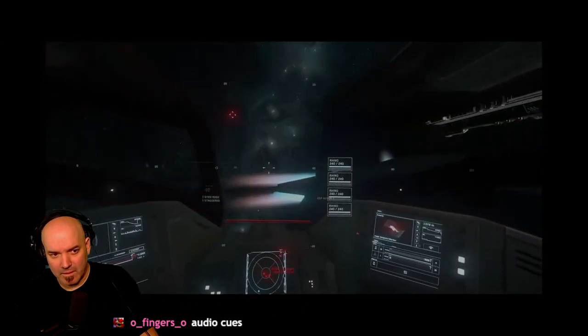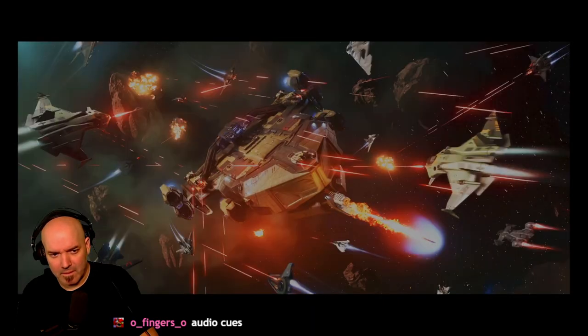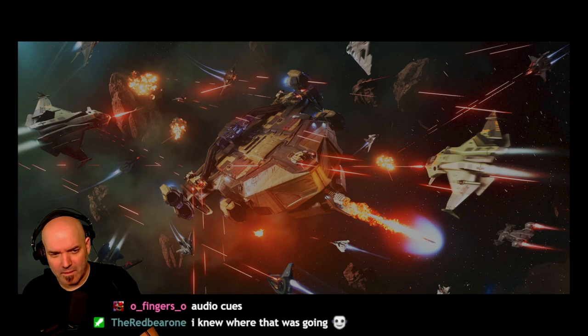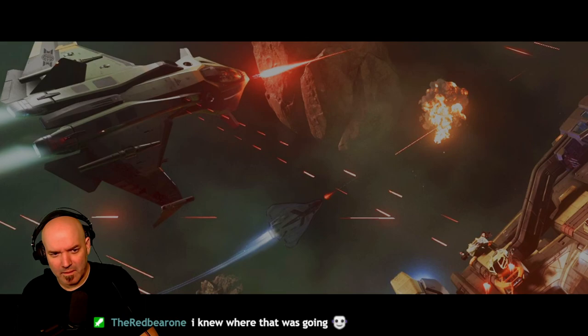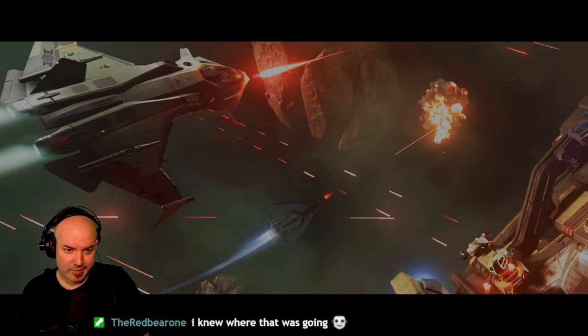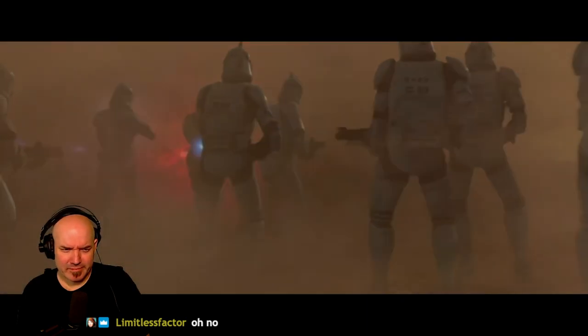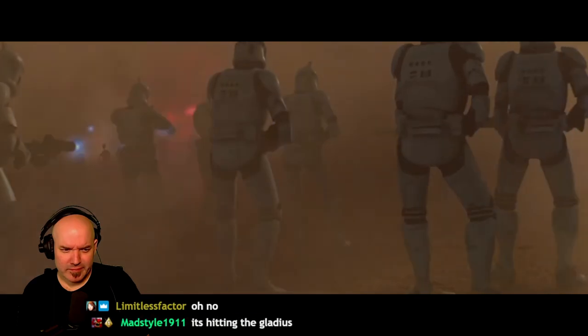This can be a bit confusing to interpret, and there's proof of that. Looking at a promotional image of different fighters around an Idris, some of the laser blasts seemingly come from the size 5 guns on the Idris turret but somehow cross in front of a much closer Gladius. I'm not trying to overly criticize the artist — I made a mistake of my own when I recolored this image — but if it was confusing to the artist, is it not just as confusing to players?